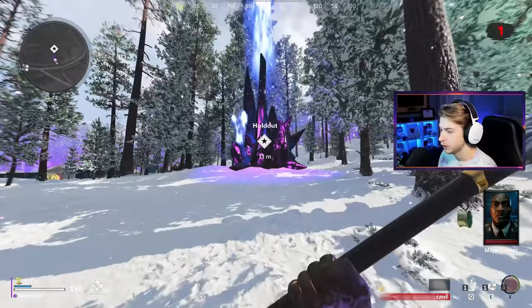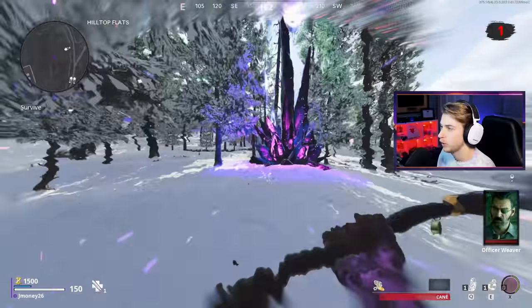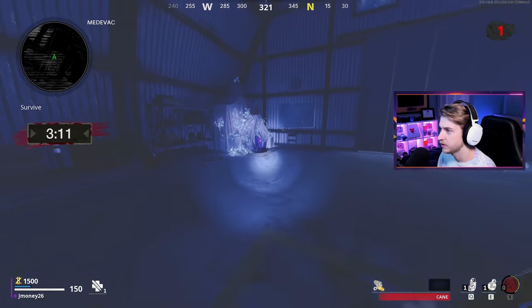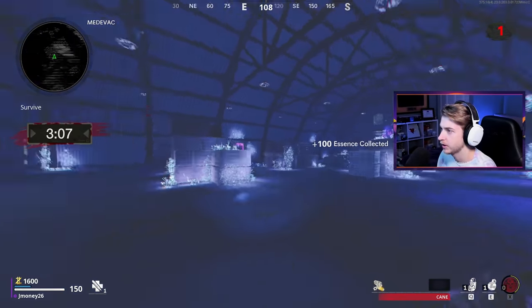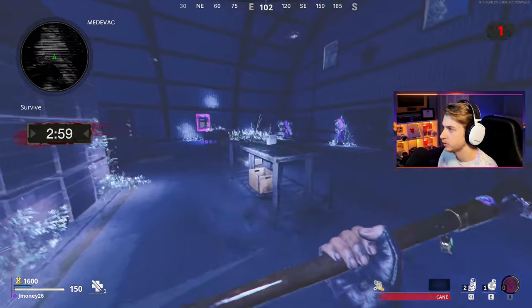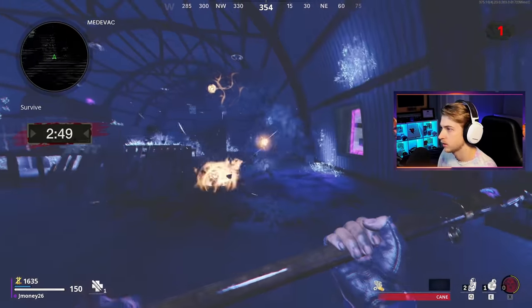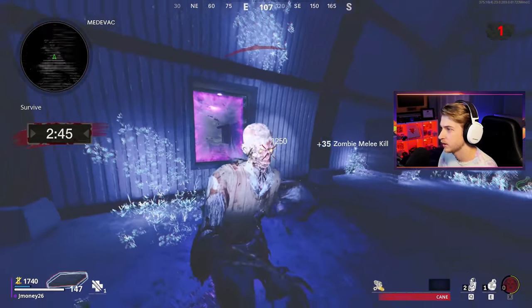Going into a holdout round with no Pack-a-Punch — just a cane. I think that's perfect, nice high-stakes situation. Here we are going in with no perks, only a self-revive. This thing is still at red. If we don't make it, we'll just have to restart. I don't think I've done a holdout round on this map. Last few holdout rounds I've done were super easy, but I was using LMGs, so it might be a little different with the cane.